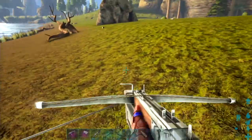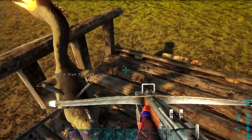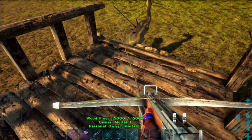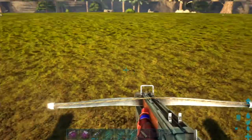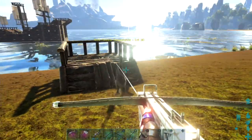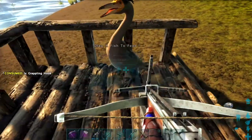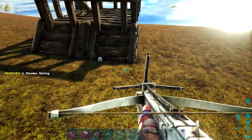Bring it into this little pen. You want it to come in here - oh there's an egg! There you go, that's what we wanted. Seal it off so it can't go anywhere.